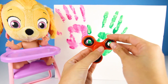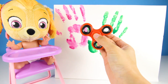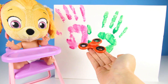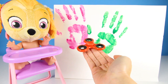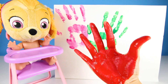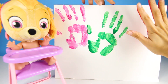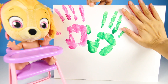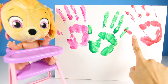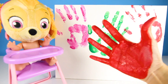OK Skye, we'll do another spinner. The next color is red! Red is the color of Marshall's hat, and fire trucks, and apples — lots of tasty things are red! It turned my hand red this time. Red color, red color, where are you? Now my hand looks like Spiderman's! Here I am, here I am, how do you do? That's so fun! Bye Red, see you later!